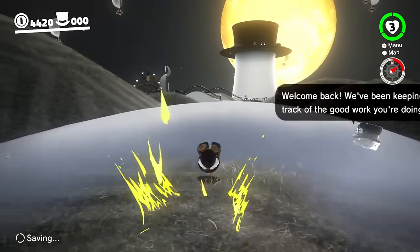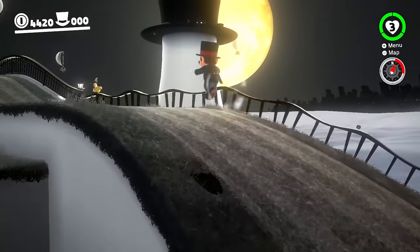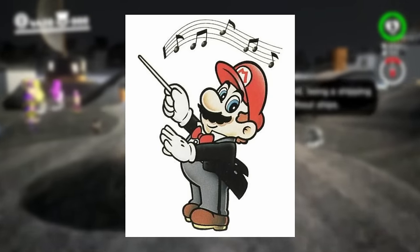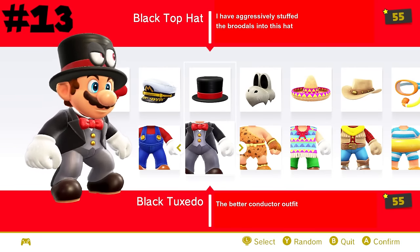The black top hat and suit I've always really liked the look of, and it works great with many kingdoms like the Cap Kingdom and the Metro Kingdom. This actually has a different origin for each piece: the top hat coming from the cover of Mario All-Stars, and the tux coming from some Mario Paint artwork. I think it's really cool how it was able to combine two different sources, and on top of that it looks great, which makes it take number 13.